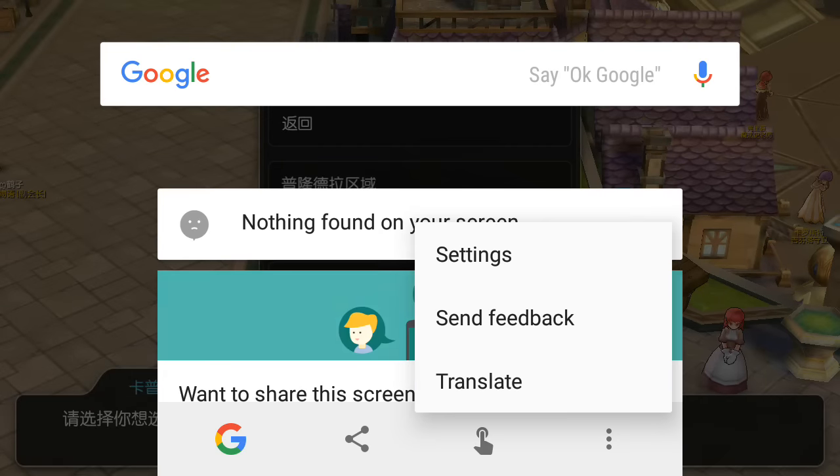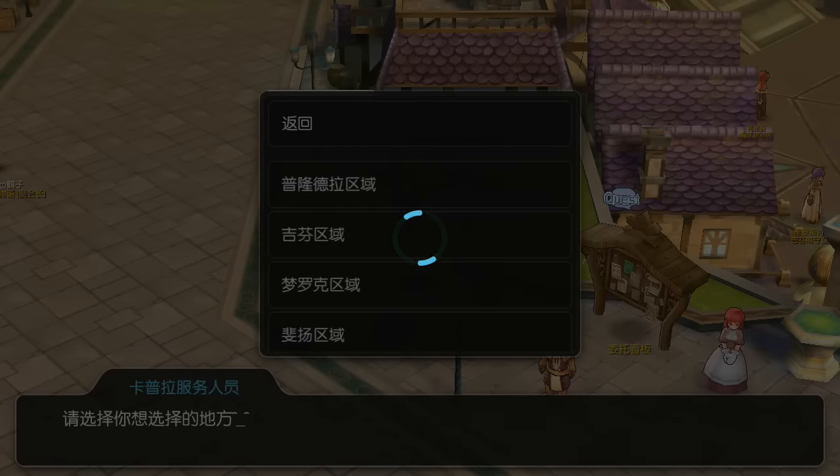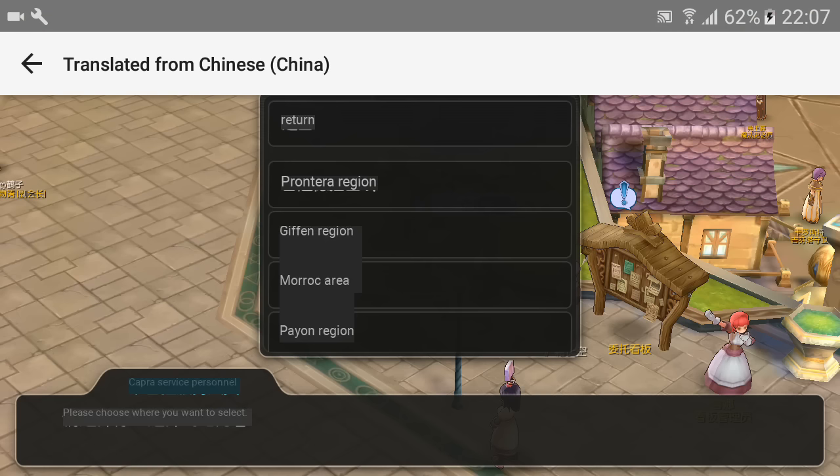This translator is actually only working on Android version 6.0 and above for it to work. Below that, it will not work. So I'm still trying to find ways on how the lower version can translate properly.